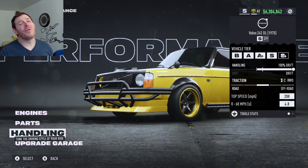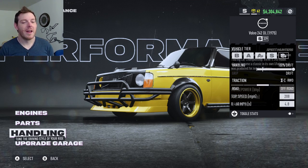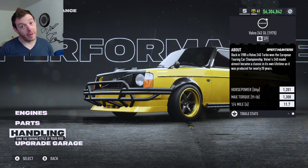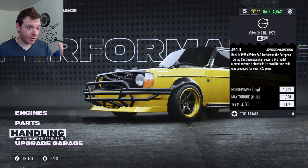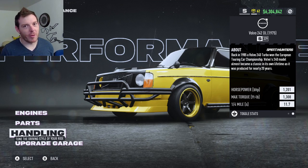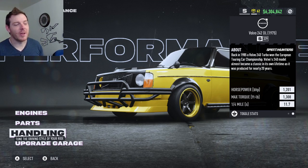That's the Volvo 242 for drift — it says it'll do 208, and I definitely believe it would. If you're a drift racer you might try it in this configuration. For racing, that's not my style but it could be yours. 1201 horsepower and 1308 torque — this thing is a monster.